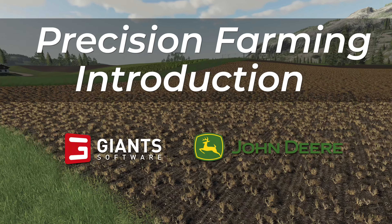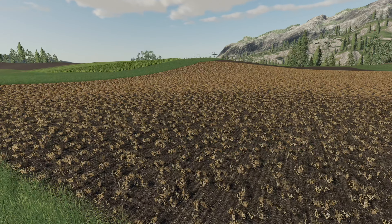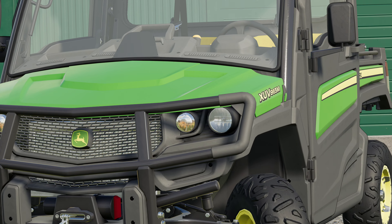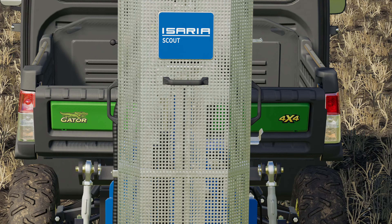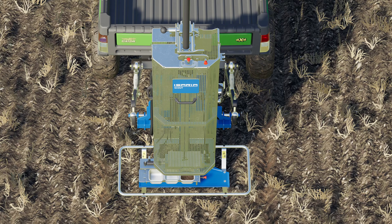To start taking samples of your soil you'll need two things: the John Deere Gator and the Isaria Scout. With the sampler we can find out on which types of soil your crops are growing on.